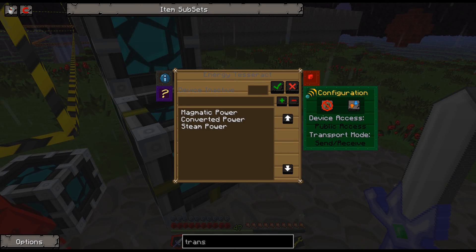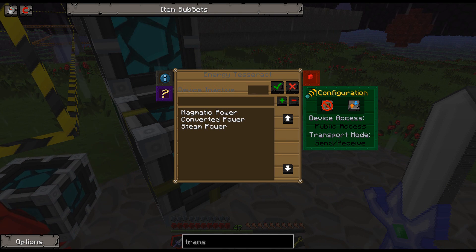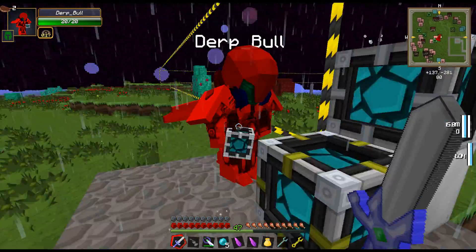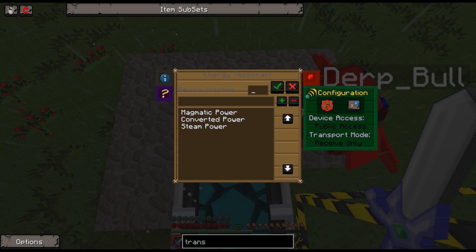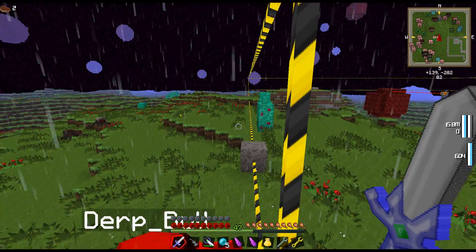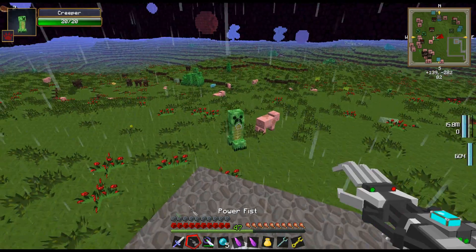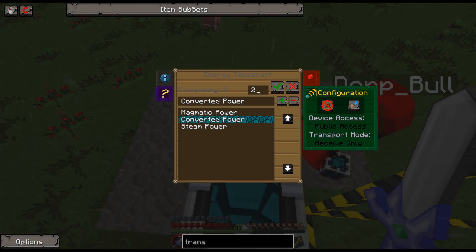Now go to the energy one and set it to receive only on the configuration, then press the green tick. Once you do that it should work. Oh yeah — you don't accept converted power. It's running already! Really? Yeah, I've just turned it on. Whatever — it's working, that's what matters.